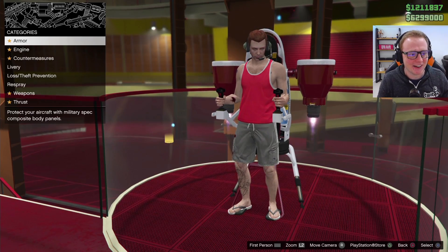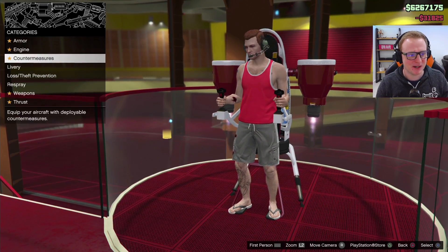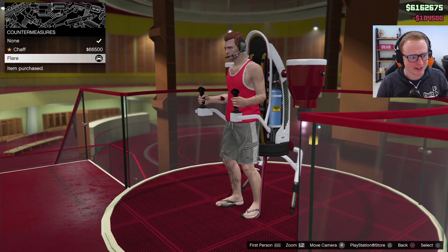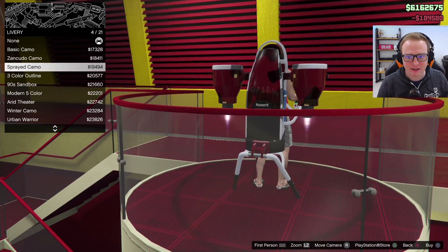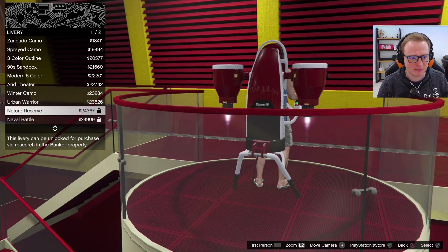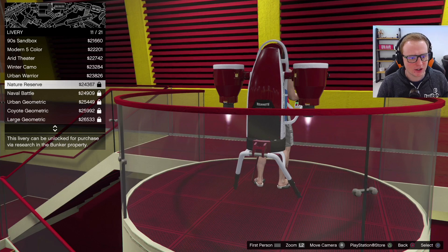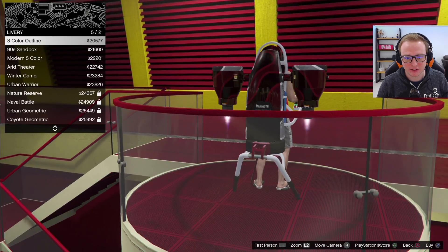Oh my God, this is insane! Okay — armor, I'm not going to bother. Engine, yeah, we're maxing this bad boy out. Countermeasures, yeah, we're going to need flares. Livery — oh, you can put livery on it, that is so cool. Some of them are locked — we've got to do some research to unlock those.